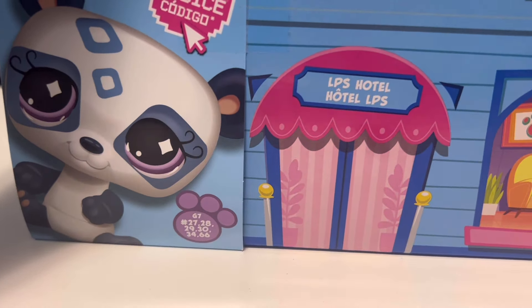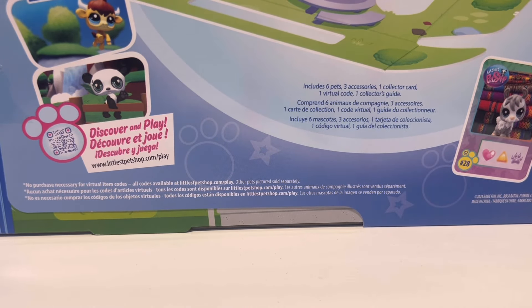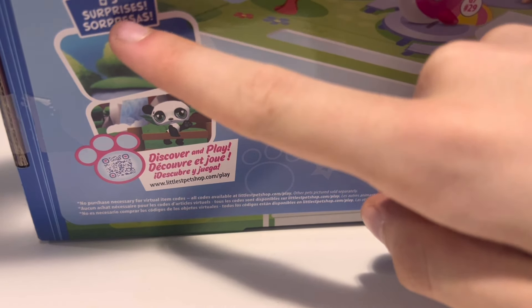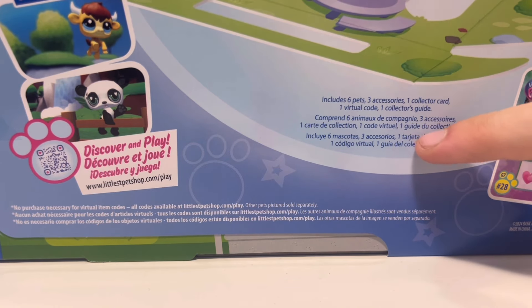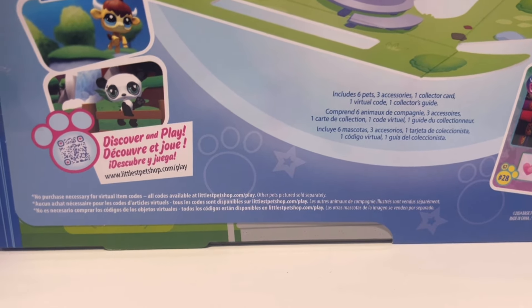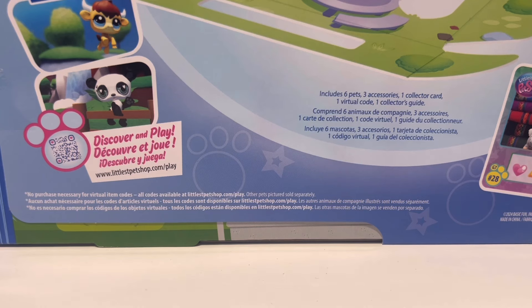I'll get started opening it. I'm going to try and be very careful because I don't want to destroy any of the Pet Hotel when it's part of the box. Apparently it includes five surprises — you can see that right there — and it also includes a code. I believe it's this llama here, which I have another one that looks just like it. I'll have to find it.